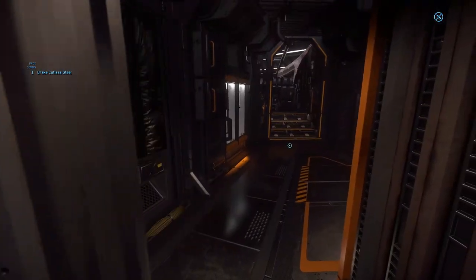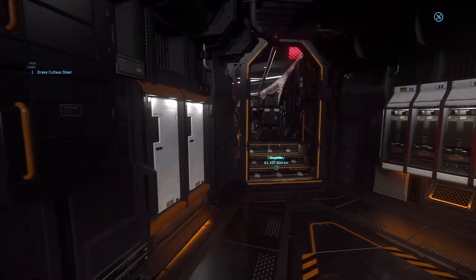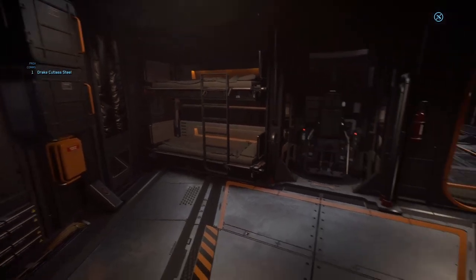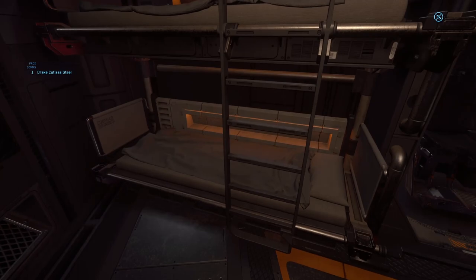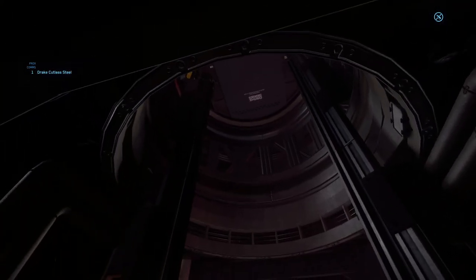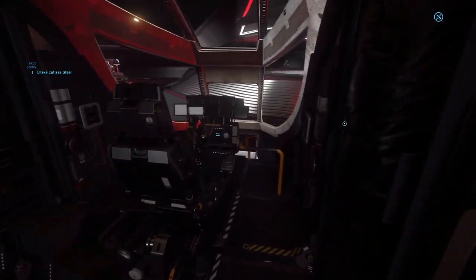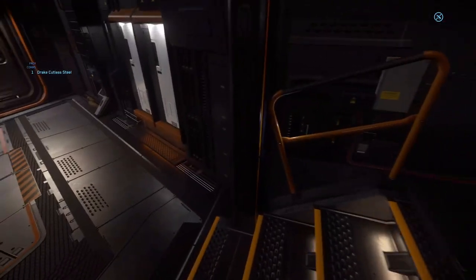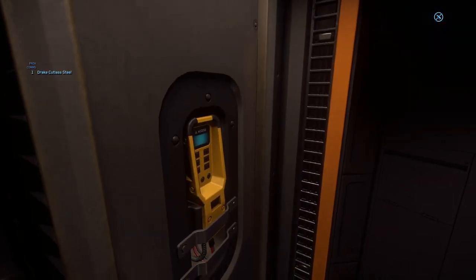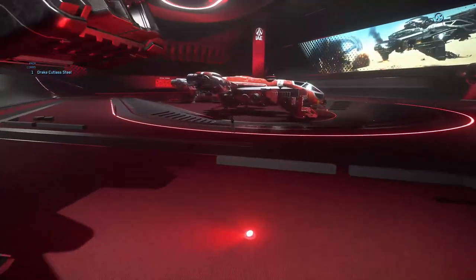You can see stylistically this is a lot closer to the ship I flew in on — things are kind of exposed, not all clean and nice the way that the Origin ships are. Everything is a little dirty, a little basic. The pilot and co-pilot sit very much like a helicopter. The front area is going to be identical on all these ships.